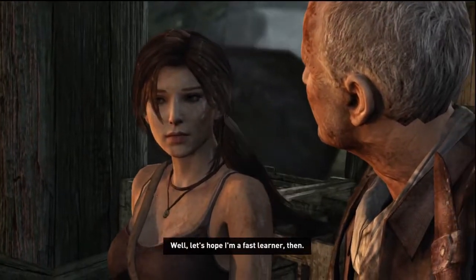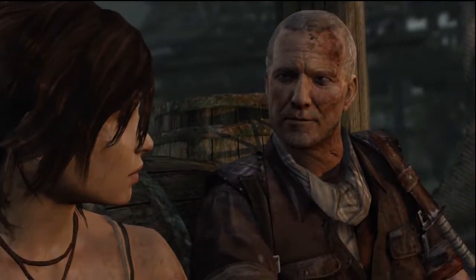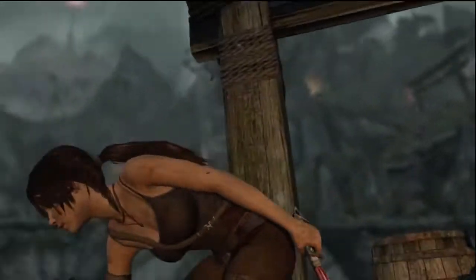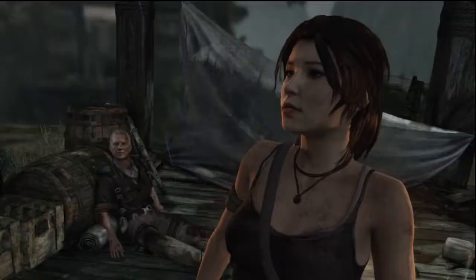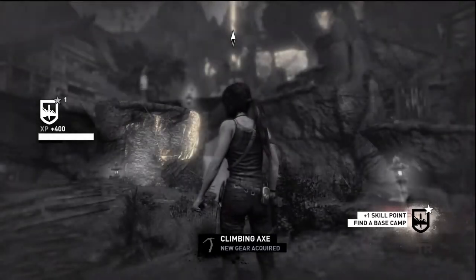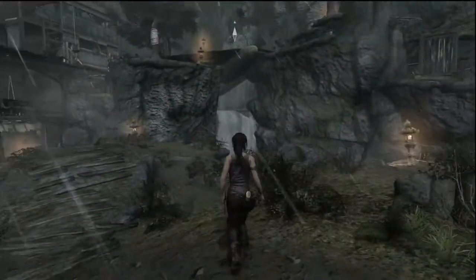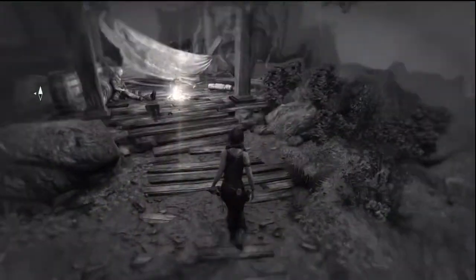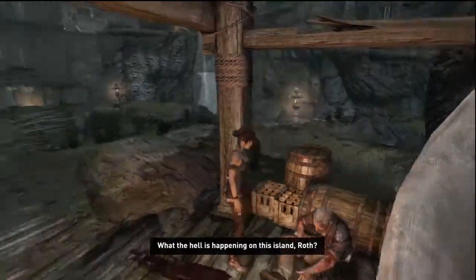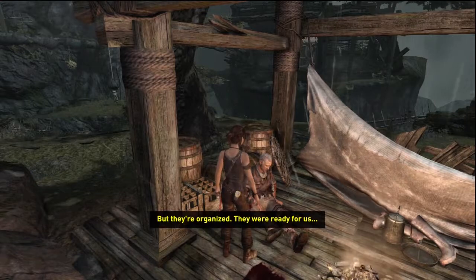Well, let's hope I'm a fast learner then. Just be careful, Lara. You might want to give that axe a go on the rock wall over there first. That's our climbing axe — it allows us to do much more in terms of access. Before we take off though, we got to chat up Roth completely in order to get the chatterbox achievement. What the hell is happening on this island, Roth? Who do you think these people are?